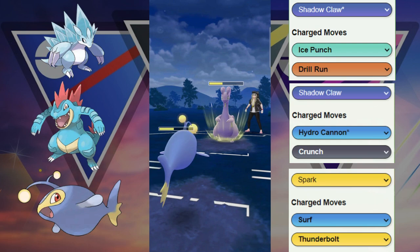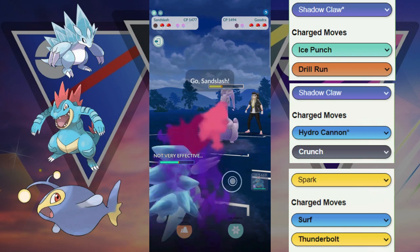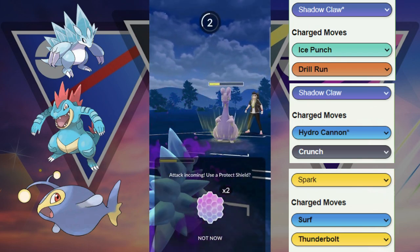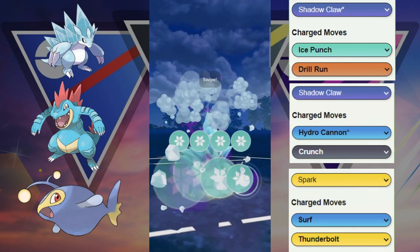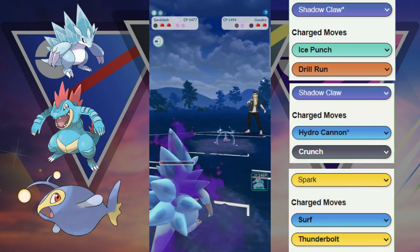We're going to have to let this go, but this Lantern at least did some chip damage to get it into the yellow. We need to build up energy — we know they can only throw Aqua Tail and Power Whip since they've revealed Power Whip. Aqua Tail goes through but doesn't quite KO. Unfortunately we can't build up to two charges, so we throw Ice Punch immediately, and it does take out the Goodra.